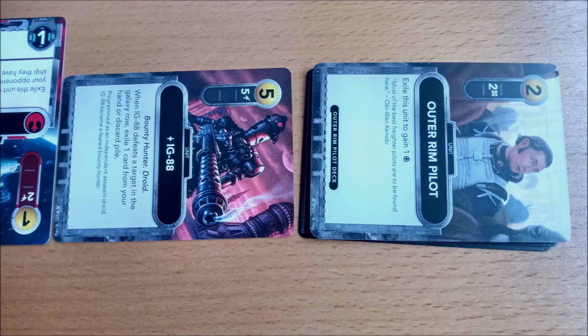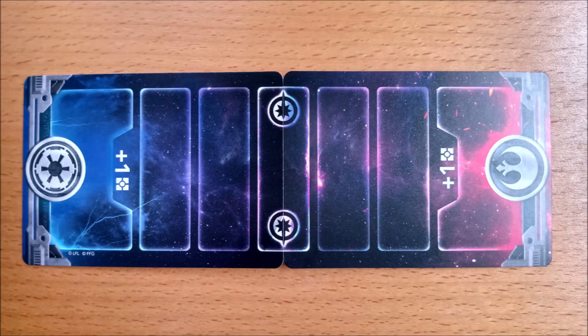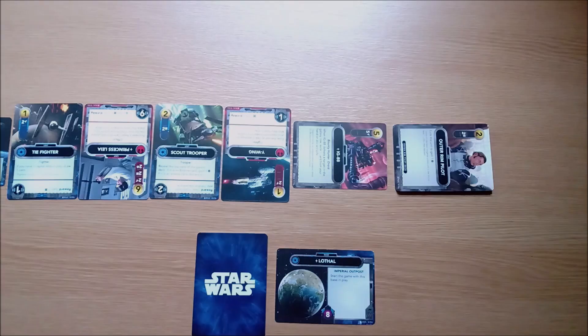Also in this package was the balance of the force track. Unfold it and place it next to the outer rim pilot deck with the Rebel symbol nearest the Rebel player and the Empire symbol nearest the Empire player.